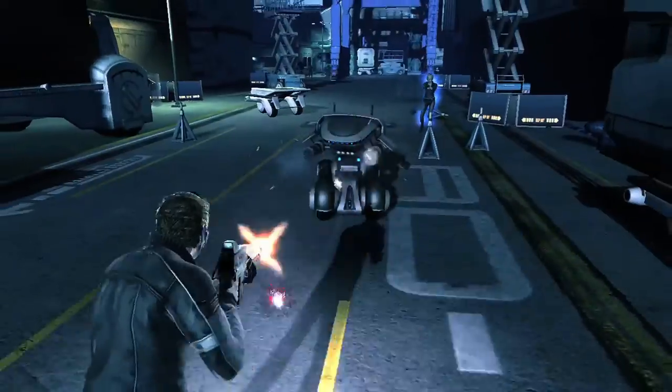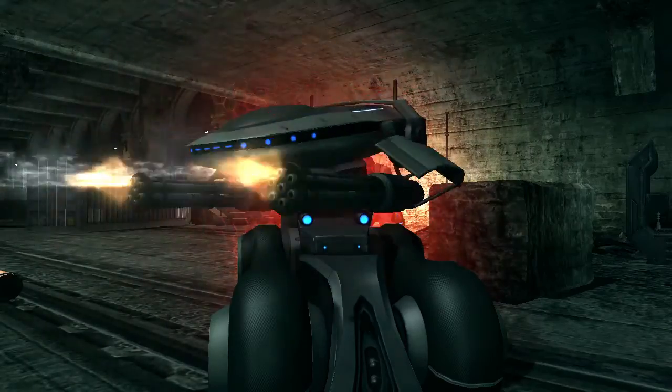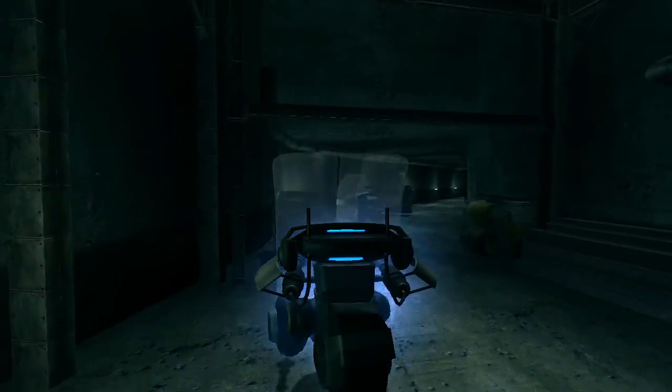The Quickdraw is a ground attack mech designed as a highly mobile defense turret on wheels. Its 360-degree turning radius allows it to maintain a constant field of vision in all directions.